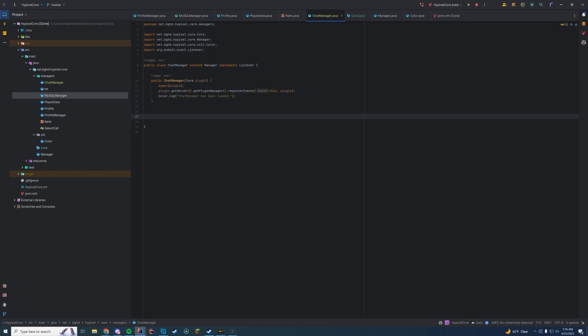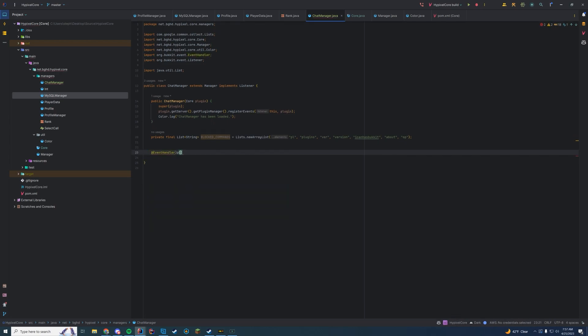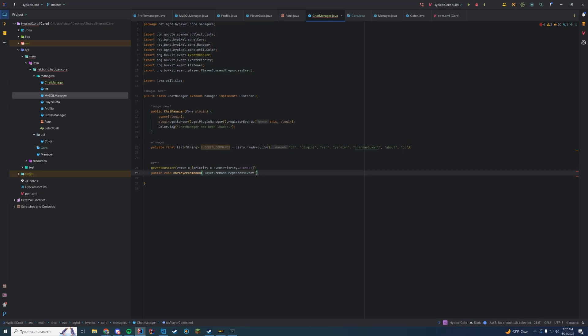Now we're going to add a blocked commands list — commands we don't want the player to run, such as /plugins, /version, /bukkit, /op, etc. The reason we're blocking these is to hide your plugins and prevent misuse. To enforce this, we'll create an event handler with a priority of HIGHEST, so it doesn't cut out any of your processing. The event is PlayerCommandPreprocessEvent, and we set it up with @EventHandler(priority = EventPriority.HIGHEST).